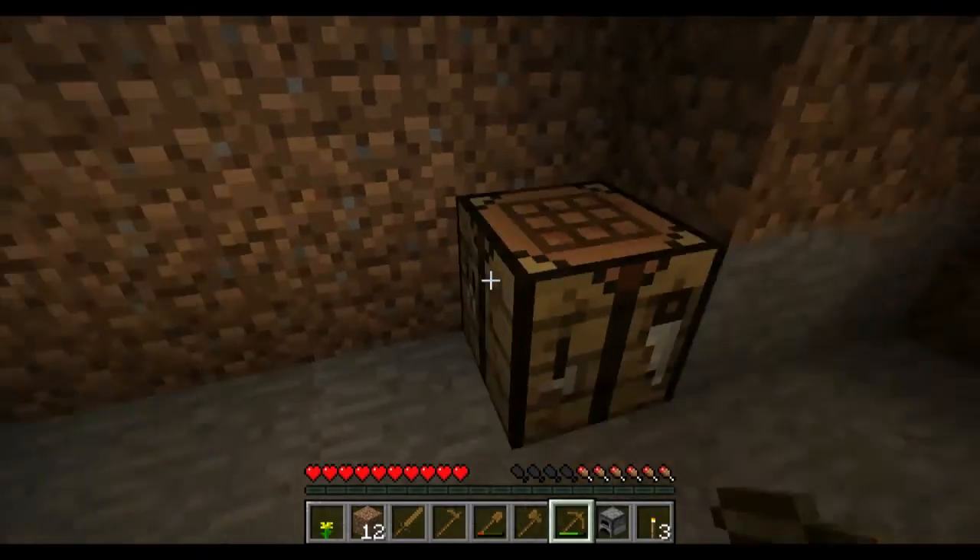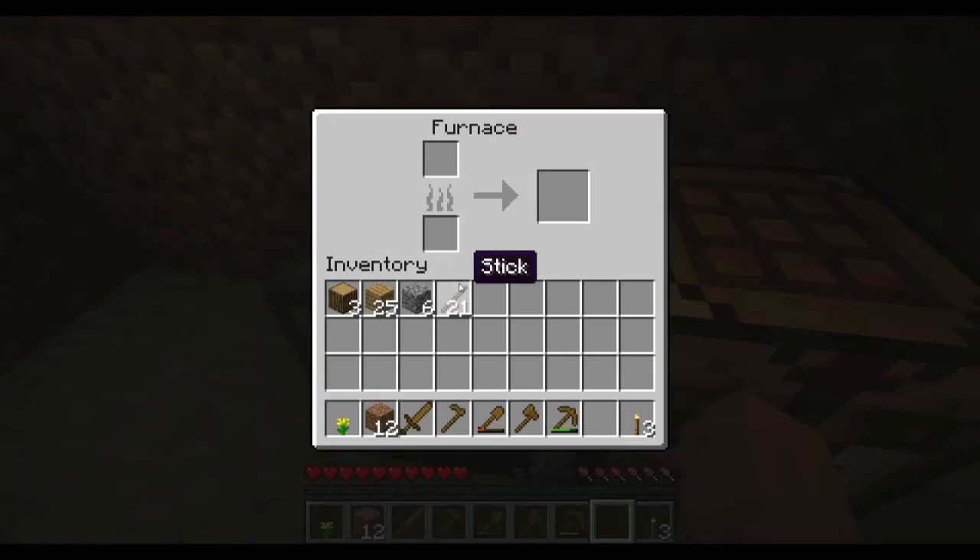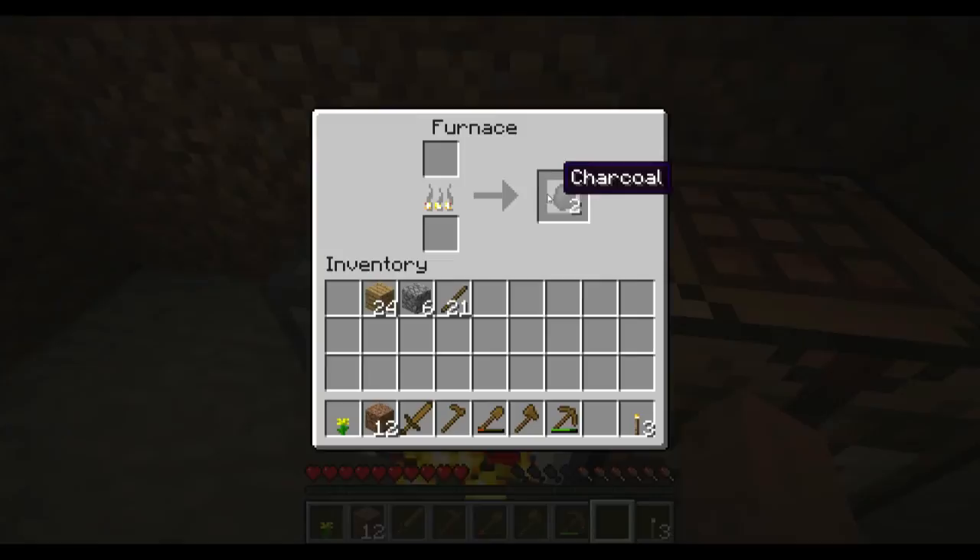Get your furnace in your hand, right-click to put it down, then right-click on it to use it. You can cook food in here — that'll be in a future tutorial — but what we want to do right now is create some charcoal. Put one piece of wood in the bottom as a fuel source — the bottom piece is always the fuel source, and the top piece is what you're actually cooking, in this case more wood. You can see the flames here. It looks like we can also use planks as a fuel source to create charcoal. Now you can see we have charcoal. To confirm: you need raw wood on top and a fuel source on the bottom in order to actually create charcoal.